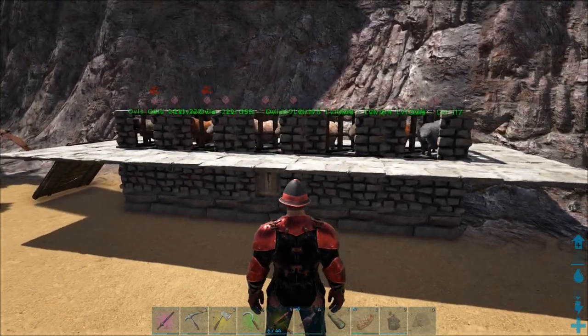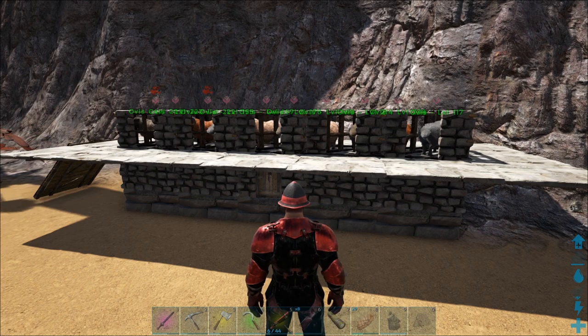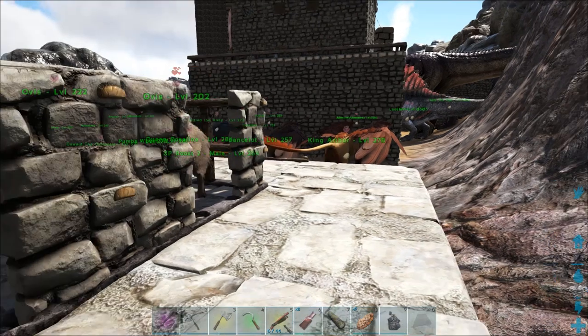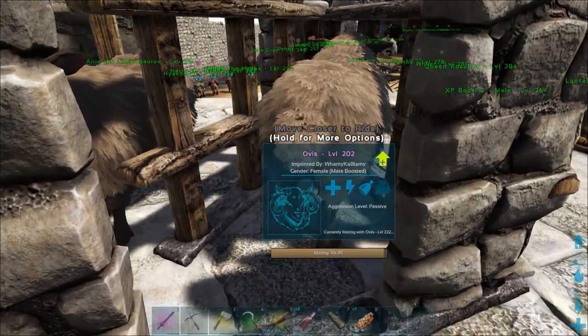If you get your ovis dropping below the ground, that's how you retrieve them. If you don't have admin commands, you're unfortunately stuck - so make sure wherever you're breeding them it's above an area where the babies can potentially drop down to. These two are about to finish mating, so let me just wait for that to finish.